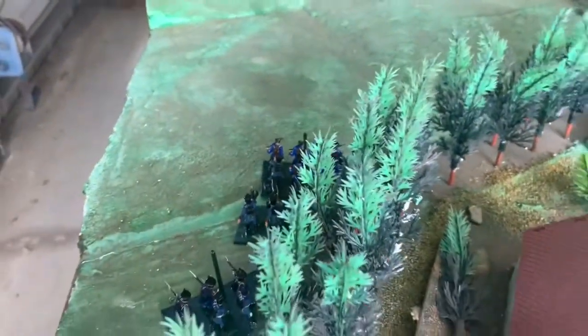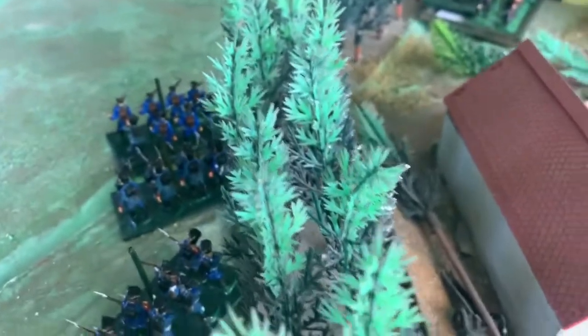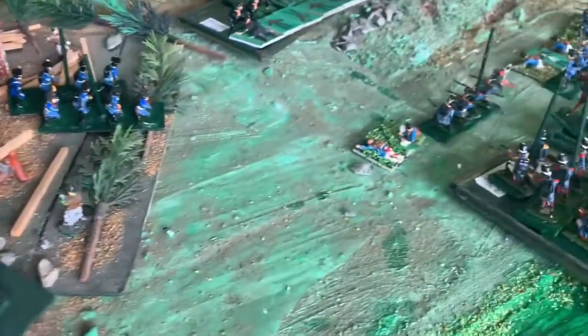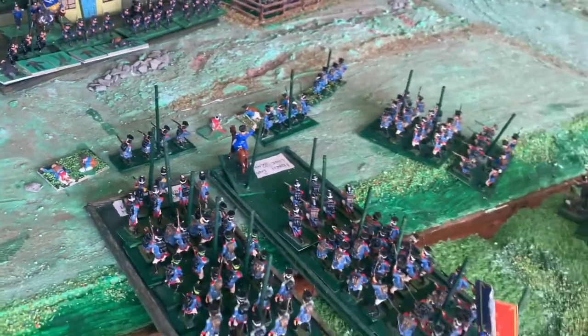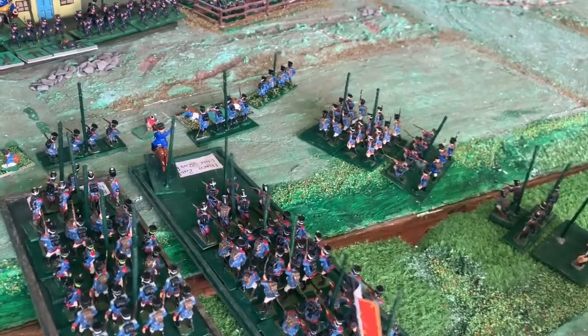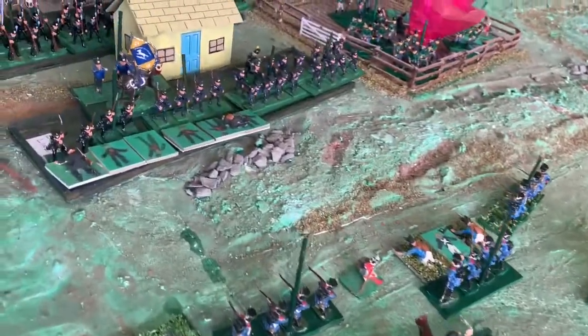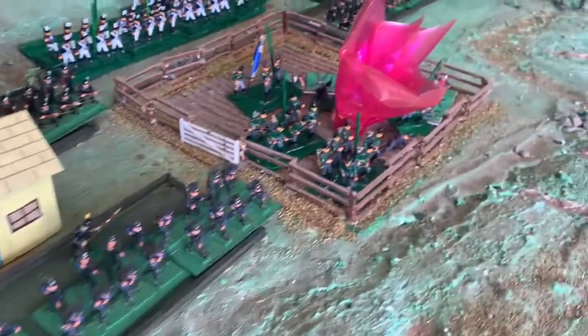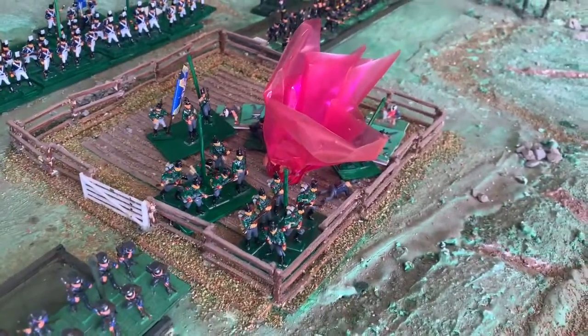End of move number two, and the French light troops have made it into the forest. The 22nd line regiment is advancing in column; they've thrown out their skirmishers to keep the Brunswick troops' attention. The French howitzers are concentrating on the jaegers in the paddock, and the Prussian field artillery is doing counter-battery on the French howitzers.